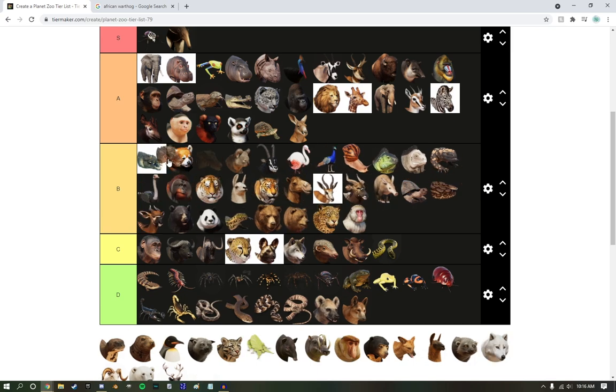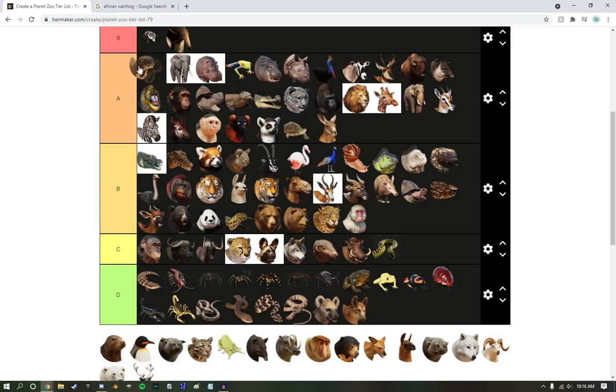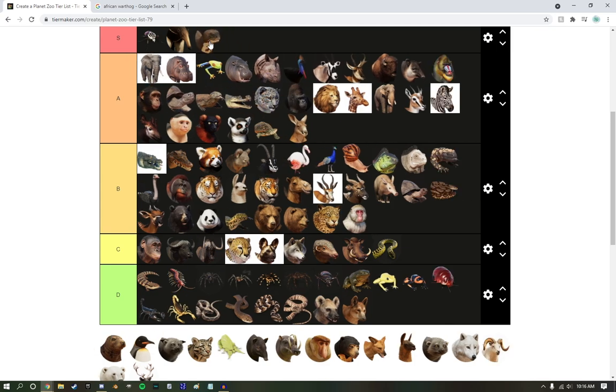Dwarf Caiman — not my favorite, but it goes hand in hand with the saltie. Giant River Otter — I'm going to do it. S tier. I just love them. Their faces are ugly, but I know they're supposed to be ugly.